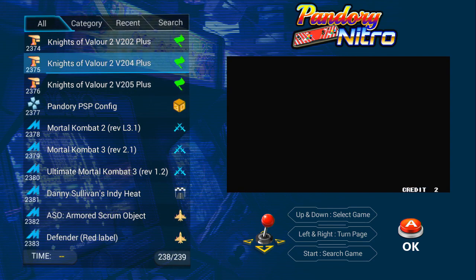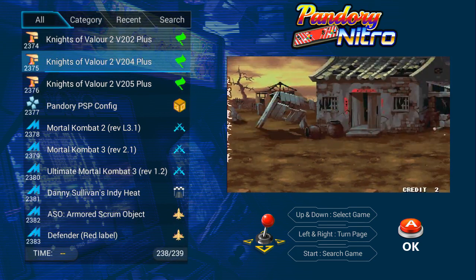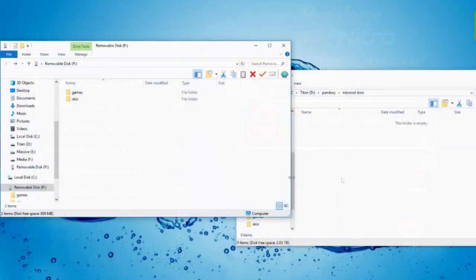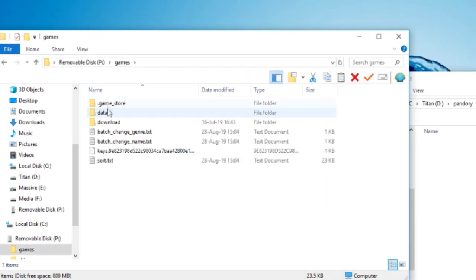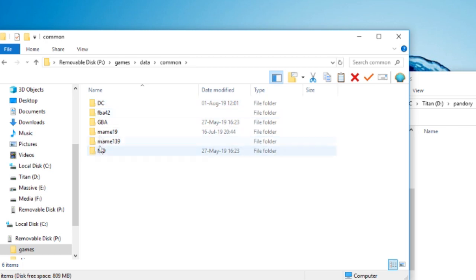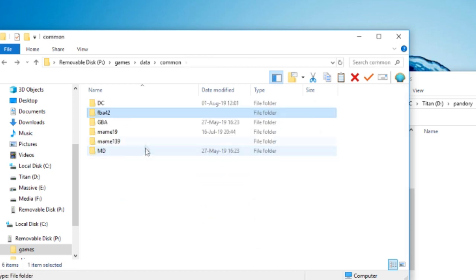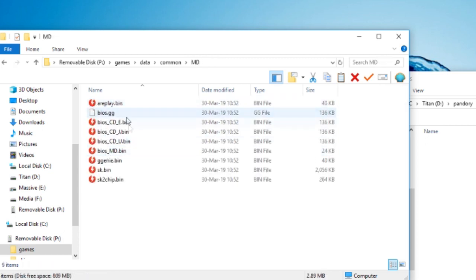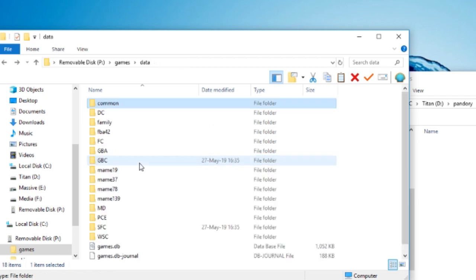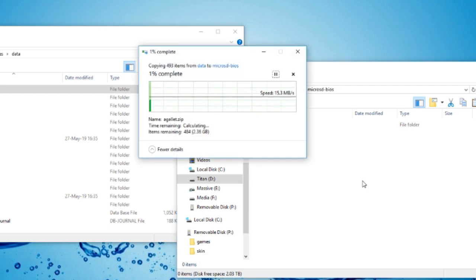The second thing we're going to do is try and delete all of the games. Why would you want to do that? Well, some people might want to start off clean. What I'd recommend is to pop your micro SD into your computer, go into your games data common folder — we're going to back these up first. Actually, we're going to pop these into the new install so we can use the BIOS — this is where the BIOS files are.